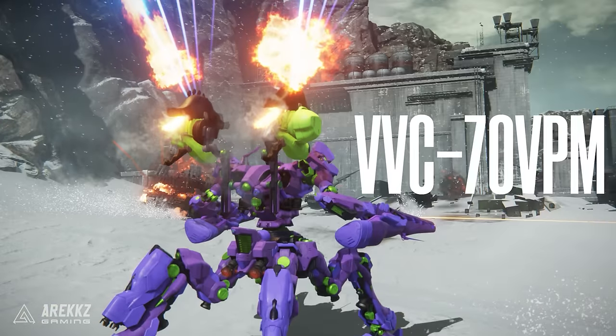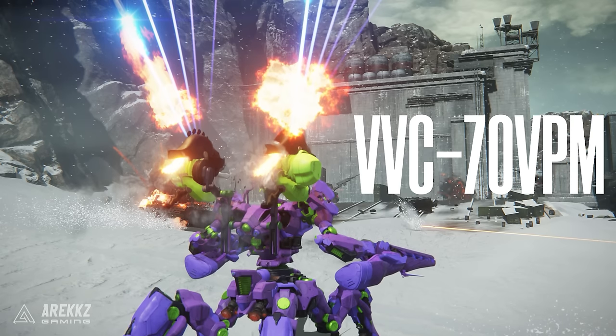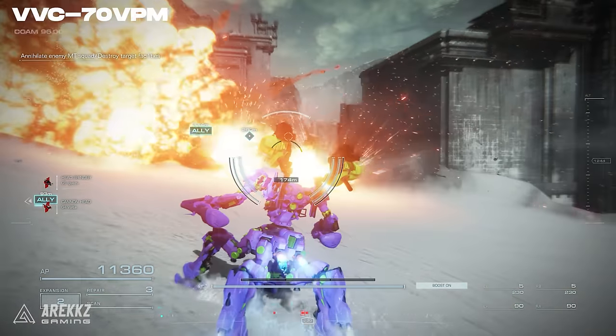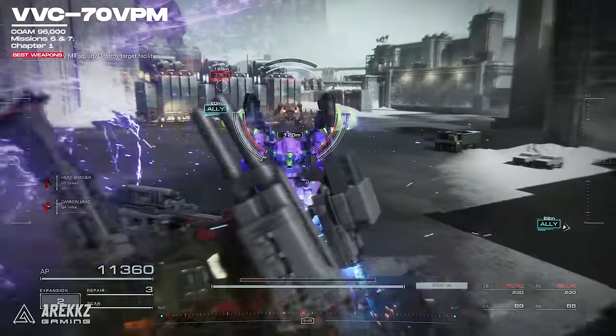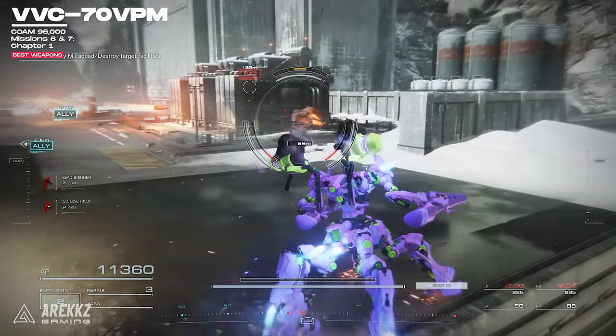A weapon that's on top of many players' lists, which is unlocked after missions 6 and 7, is the VVC-70VPM. It's a shoulder weapon that acts similar to the VVC, as it explodes on impact making it good for the same reasons as the VVC-760PR. You can grab this one for 96,000 COAM.